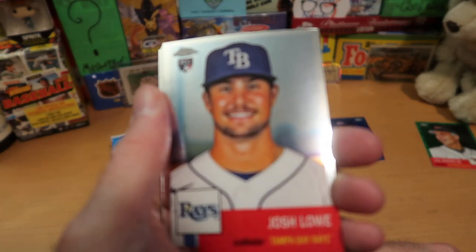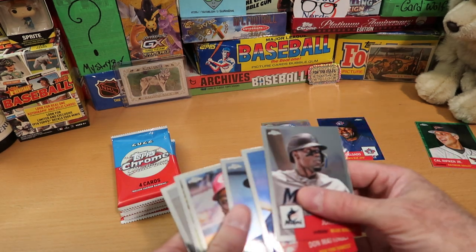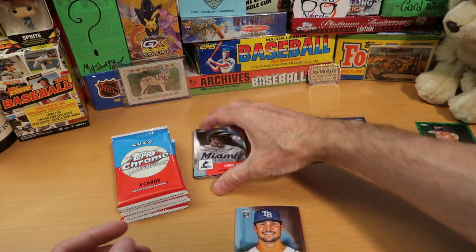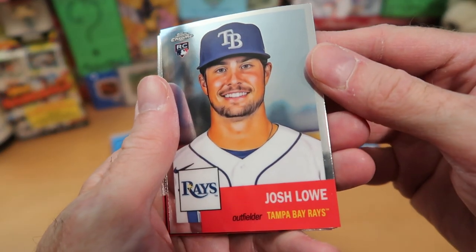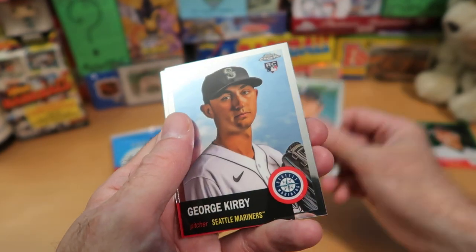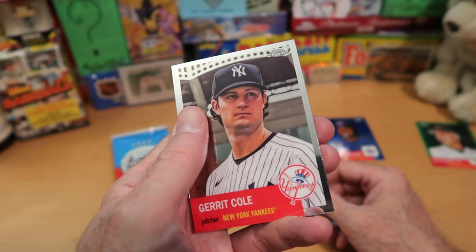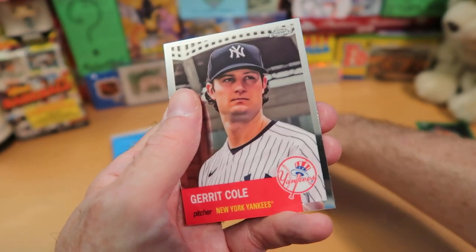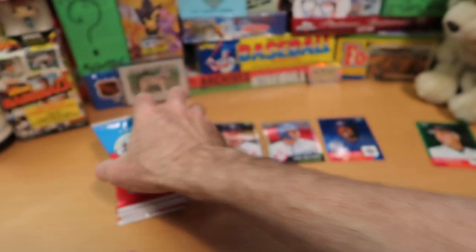Josh Lowe — is that our second Josh Lowe card? I pulled Nathaniel Lowe. Those guys are obviously related; Lowe is such an uncommon name — they must be brothers or cousins. So Josh Lowe rookie card, and Andrew Vaughn looking perplexed. We got George Kirby and Garrett Cole looking very serious — he's going to be on the cover of Vogue or something, with that dreamy expression, like his hair would be windblown if he'd take off that Yankees cap.